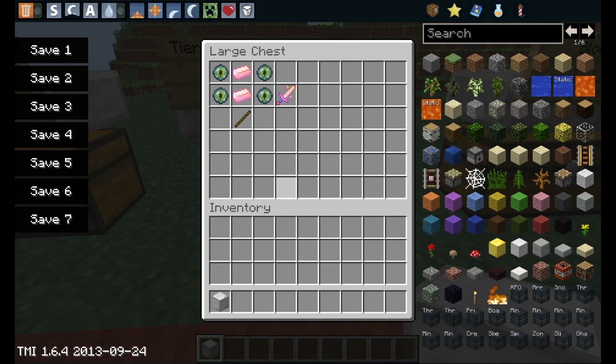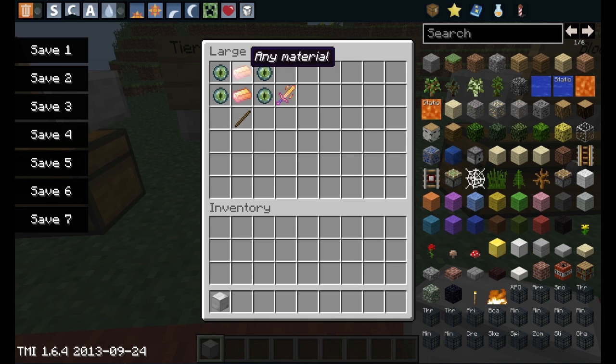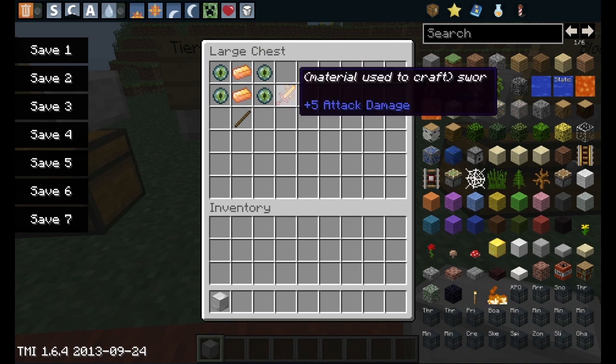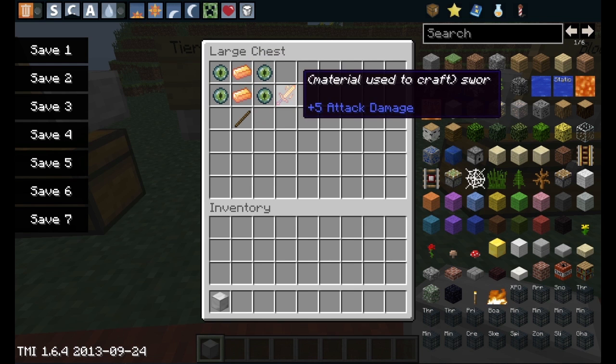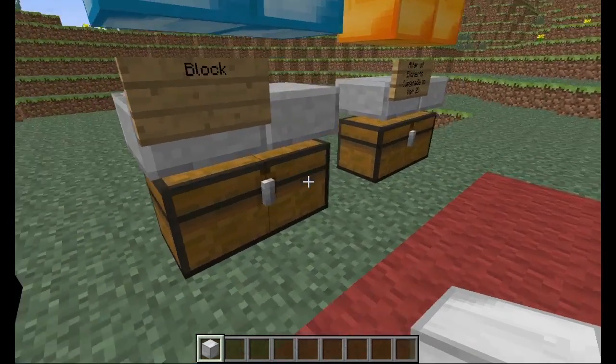Now to craft the tier one swords, you basically take any material that you're using and then you put an eye of ender like that, a stick, and then your preferred material to make your preferred sword. That's how you craft the tier one sword.